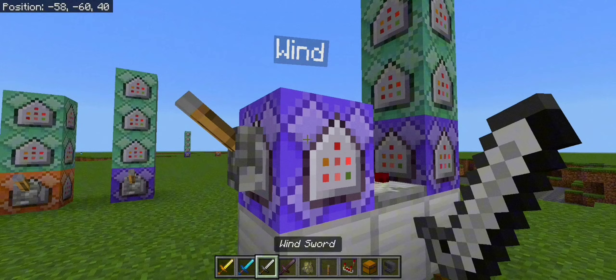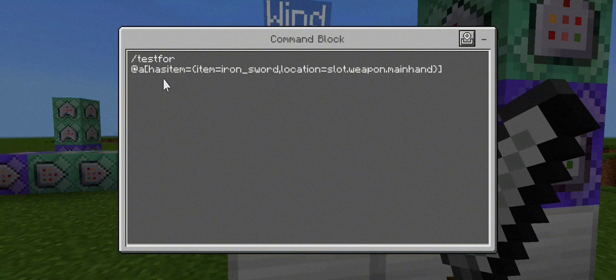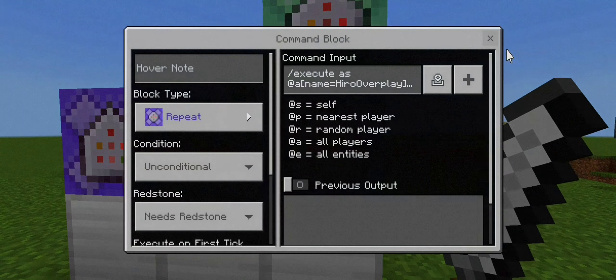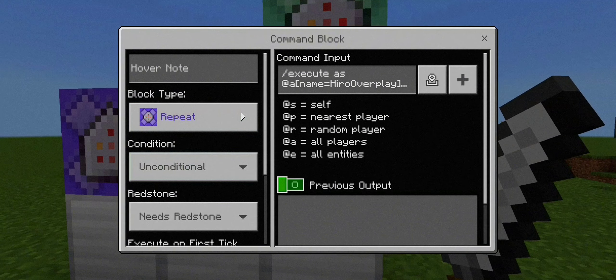Moving on to the wind sword or wind magical power commands. We rename it 'wind.' We have a repeating command block, unconditional, needs redstone. In here we put: testfor @a hasitem iron_sword, slot weapon main hand, renamed to wind sword. Copy that and put a repeating command block. Next: execute as @a, put your name, position it, 3 delta run, tag @e name not-equals your name — add tag 'wind' to targets.